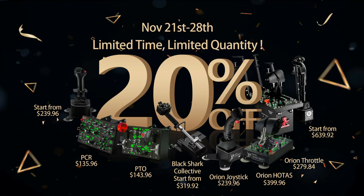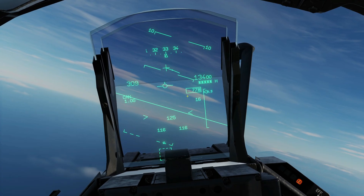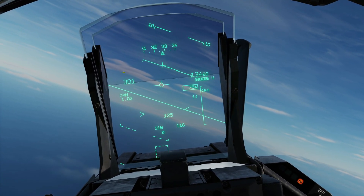Hello everyone, I hope you're all doing very well. It's November 2021 and we've had several changes in the HUD, or the VTH, of the Mirage 2000 to reflect closer to reality. Let's go through the list. First: full vector refresh — as you can see, the graphics of the symbology are a little different to how they were before.